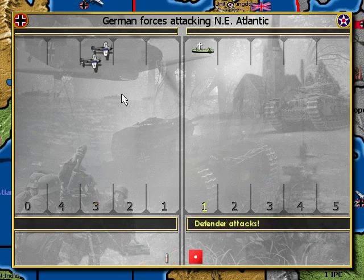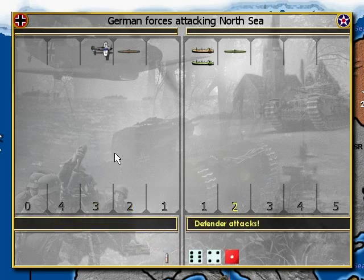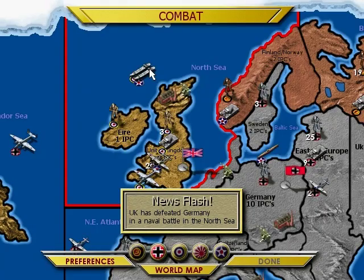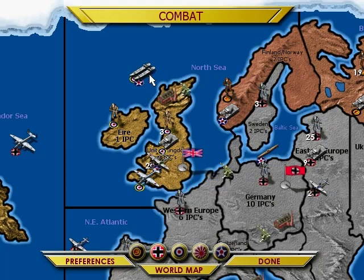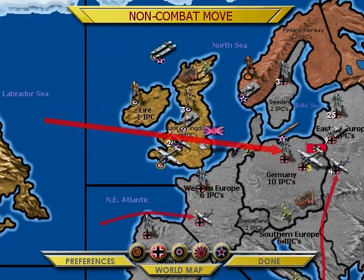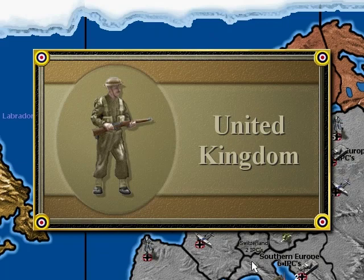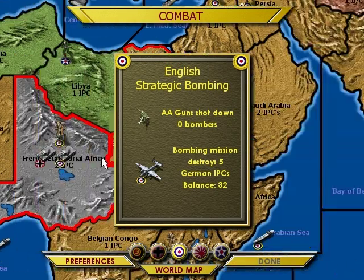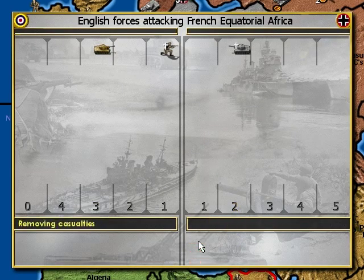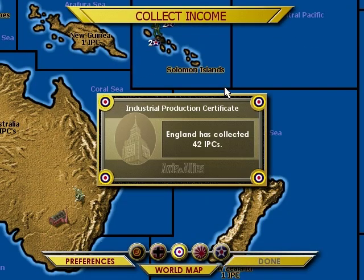I hate all of you, every single one of you. I'm not going to trust that outcome because my planes are going to get absolutely destroyed for no good reason. I only wasted planes — there's nothing wrong with that. My AA guns can never shoot that thing down, so I'm going to lose a tank. At least you're going to take someone with you. That submarine I completely forgot about is gone now.